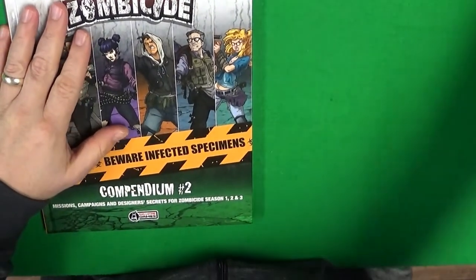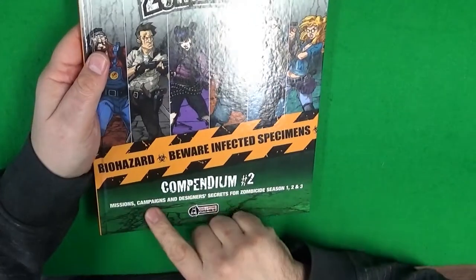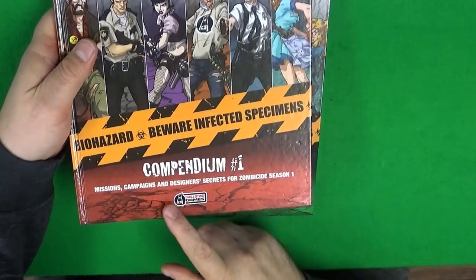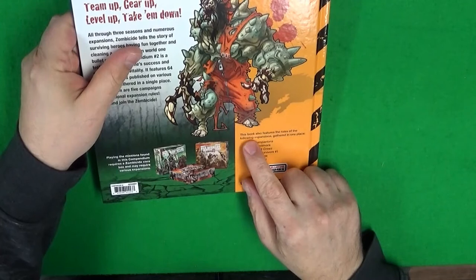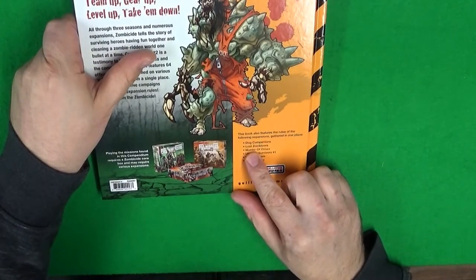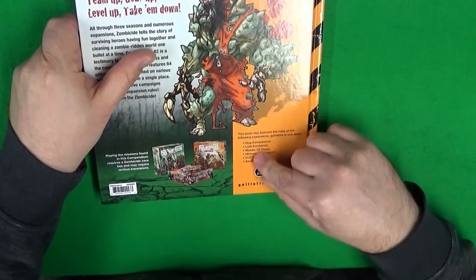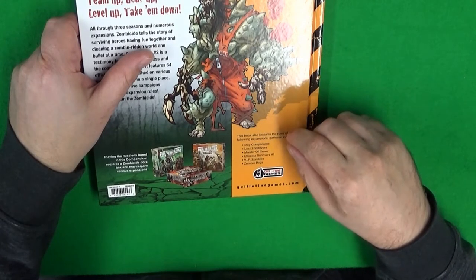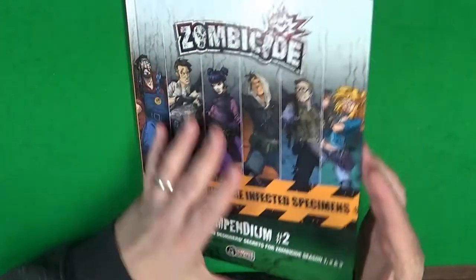It's similar to the other one - it's got missions, campaigns, and designer secrets for Zombicide Season One, Two, and Three, whereas Compendium One was just Season One. The book also features the rules for the following expansions gathered in one place: Dogs Companions, Lost Zombivores, War, Murder of Crows, Ultimate Survivors, VIP Zombies, and Zombie Dogs. Handy if you're thinking of expanding - if you can get the models cheaper somewhere, you'll have the rules for them in here.